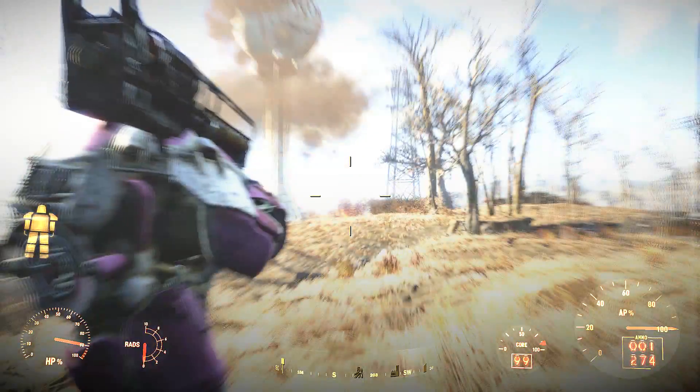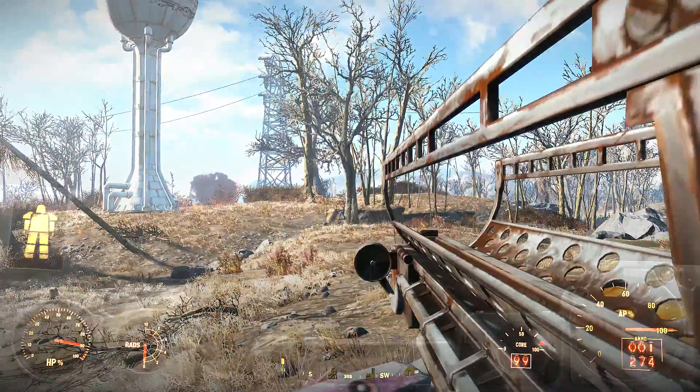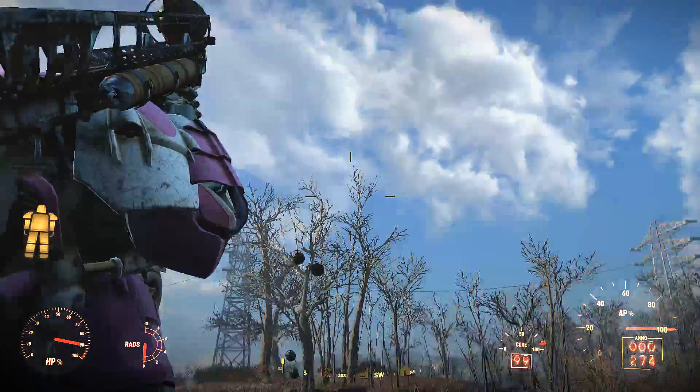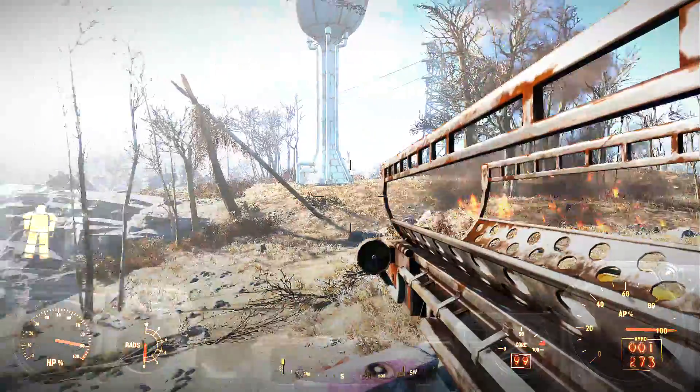Let's go through the steps one more time. While in first person view, aim down the sights of the Fat Man — you can aim anywhere you want, but preferably in the direction of the enemy you're going to shoot at. Once you have found your target, simply zoom out and then switch over to third person view.